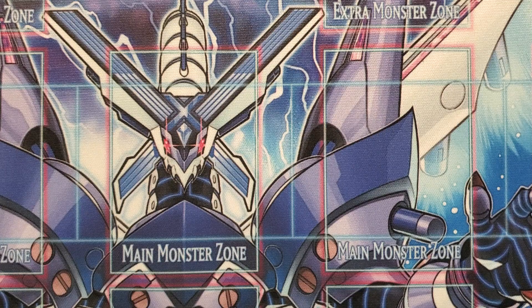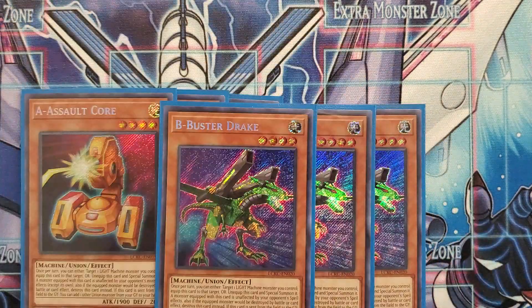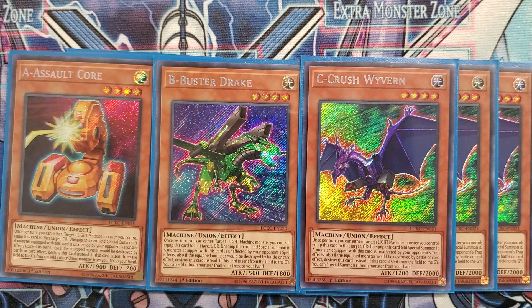So we're going to start with three copies of A Assault Core, three copies of B Buster Drake, and three copies of C Sea Crush Wyvern. That ratio remains unchanged — I'm playing nine pieces. After the ban list, having an ABC piece in your hand is extremely helpful at any given time. Whether you have Hangar or not, you want to see as many as you can. Without Sorcerers, you can't get them out of the deck, so you need to see all of them as often as possible.